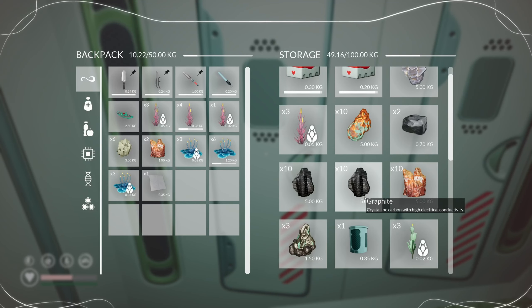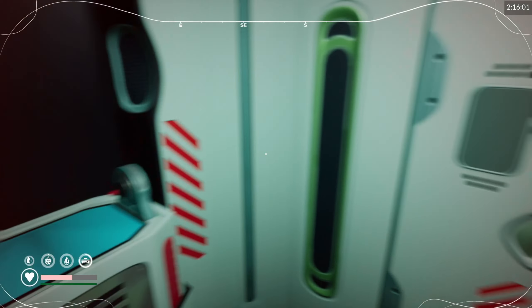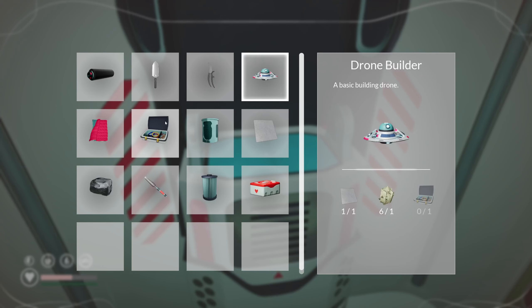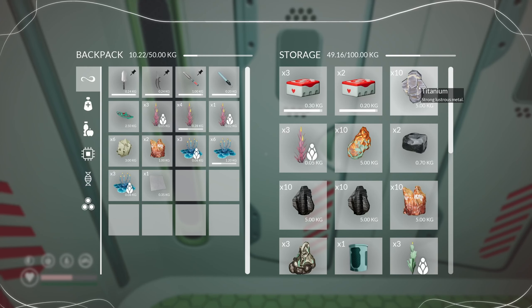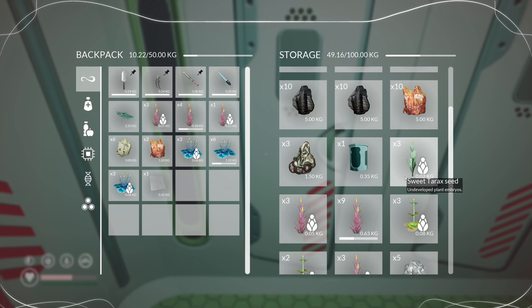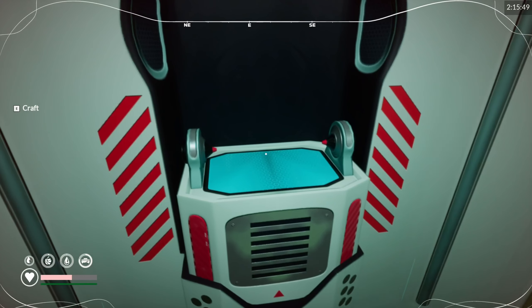So we've got one of those. What else did we need? A wiring kit — so we need silver and copper. Silver, silver, silver and copper, please.